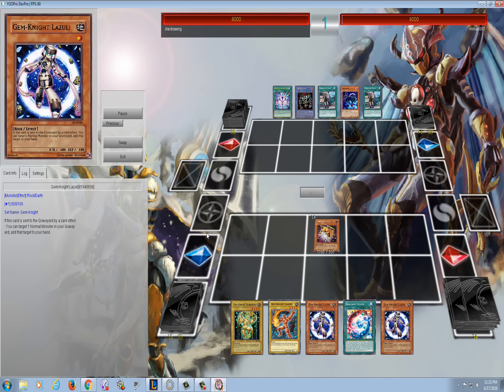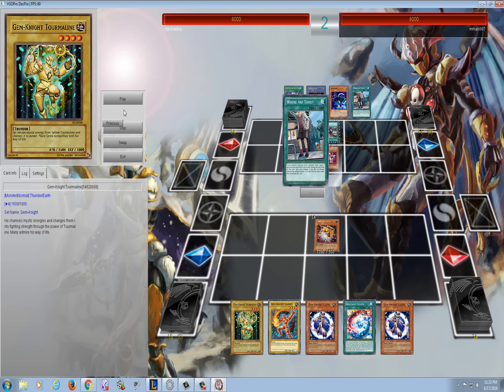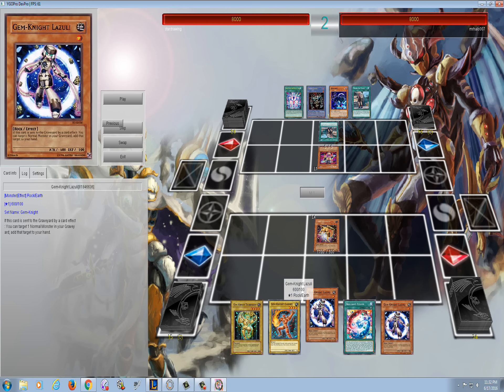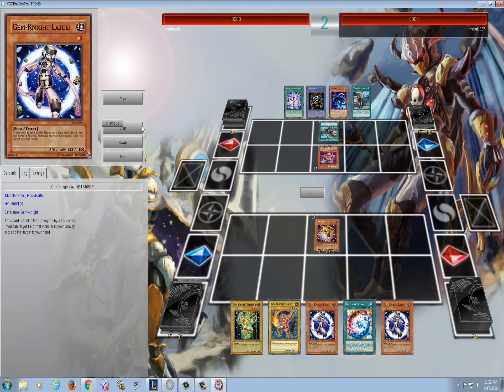I open up with Armadillo and search a generic vanilla - you can never really have enough vanillas. The reason I searched the vanilla is because I had two Lazulis in my hand. So I was like, if I get Gem Knight Fusion I'm probably going to dump some vanillas for Brilliant Fusion, and then I want to be able to get those vanillas back. Too many vanillas is not really a problem in Gem Knights as long as you have Lazulis, because you can just put them back in your hand and refuse.